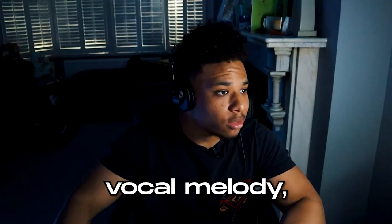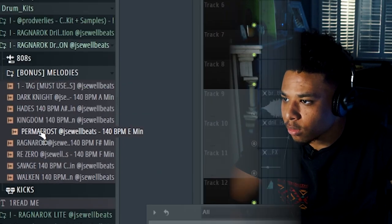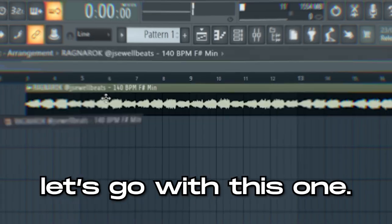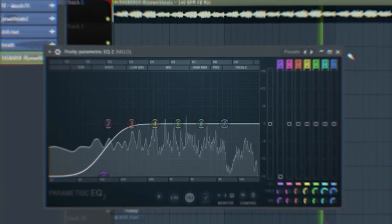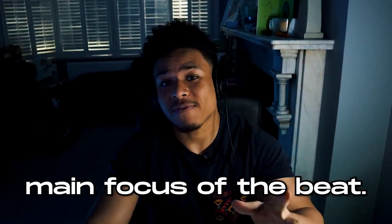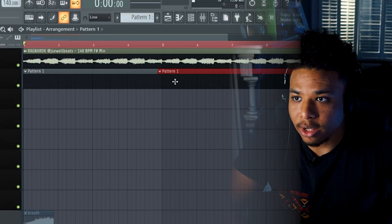We're going to need a vocal melody, so we're going to grab one of these melodies from my Ragnarok expansion. Let's go with this one. If you listen to any of Russ's recent stuff, the percussion and the 808 patterns are quite minimal. This is usually because the sample is the main focus of the beat, so that's what we're going to do — lay down a pattern and just duplicate it over for now.